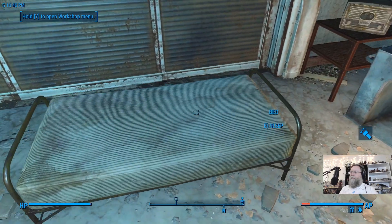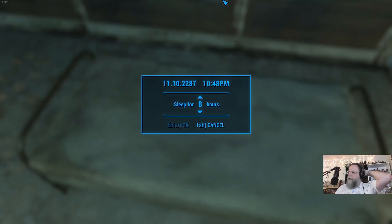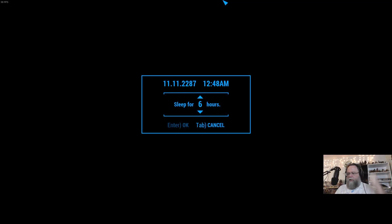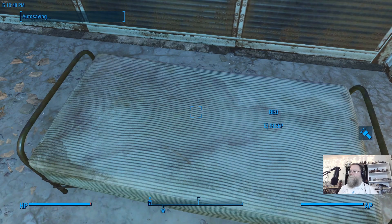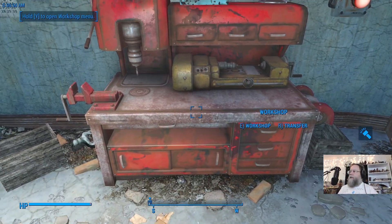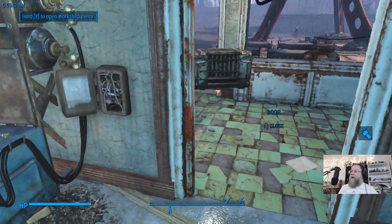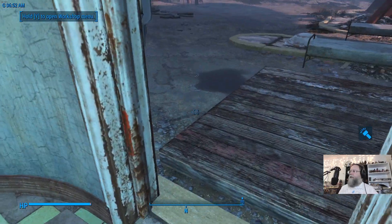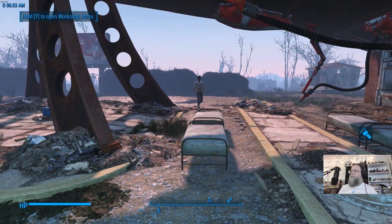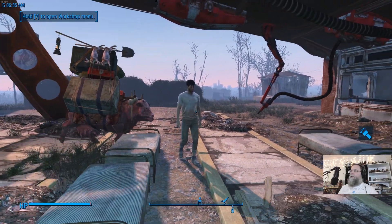Hey Codsworth. Always fully eat and drink before you go to bed, so that your endurance is up and you are not weak when the game tries to calculate whether you should get sick overnight. It should almost be 7am — yeah, it's 6:49. 19 units of water is probably too much for me to be carrying. That's a lot — that's weighing me down.